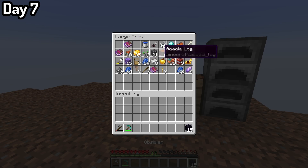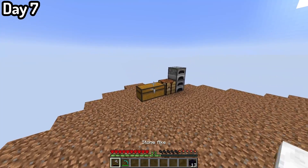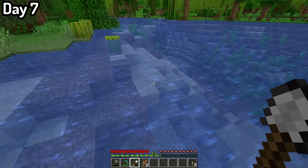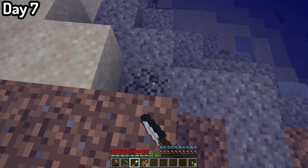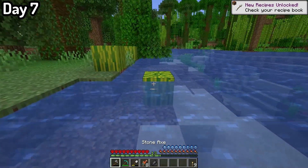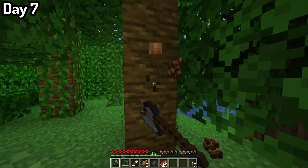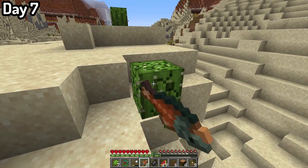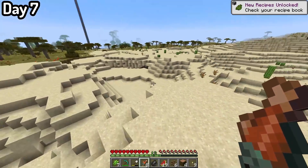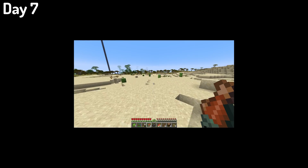On day 7, I decided to do a few things. First, I placed down 10 obsidian to build up a portal, but I couldn't light it since I didn't have a flint and steel. So I went down to get some gravel to craft one, but I got sidetracked and started collecting every single farm material — melon, sugar cane, cocoa beans, bamboo, cactus, and literally everything I could get my hands on. We were going to be the best farmers this game has ever seen. Well, maybe not quite that, but close enough.